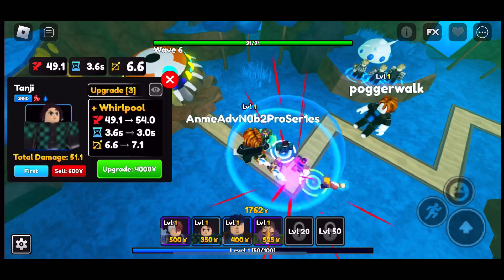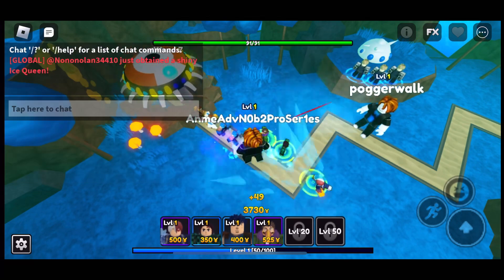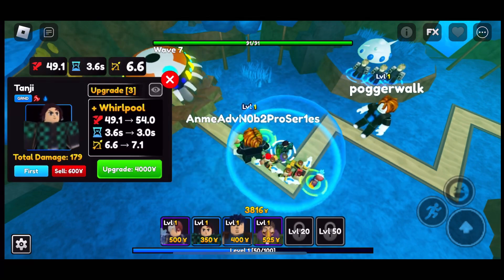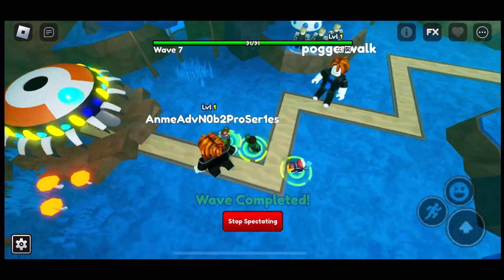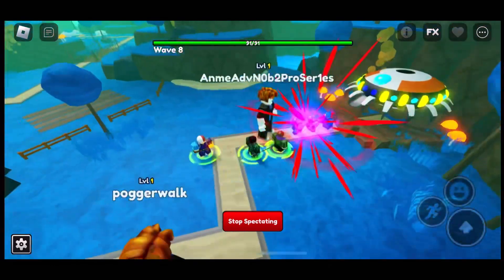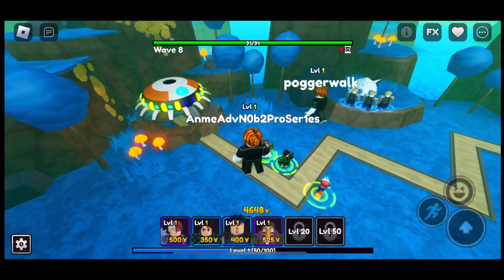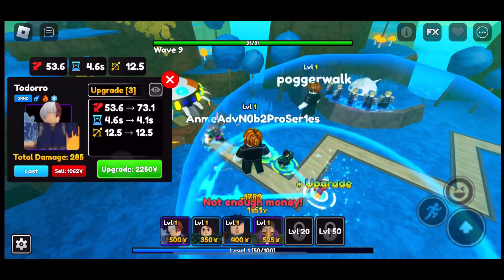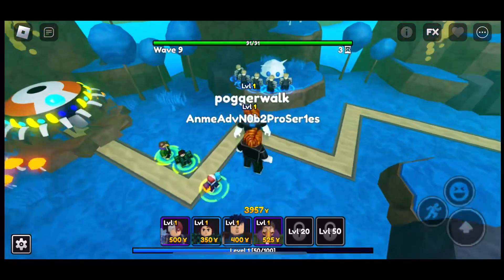Let me go and place Tanjiro over here. We're going to need his skill that's called Whirlpool. Whirlpool is actually really important for me right now because he can literally do a full AOE on the enemies — yeah, full range. How about that, that's really amazing.